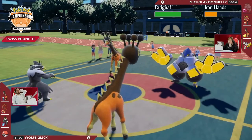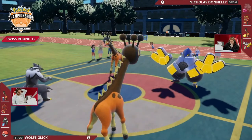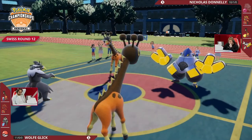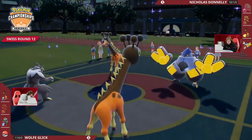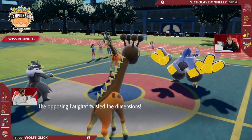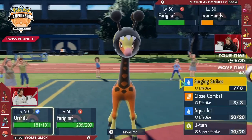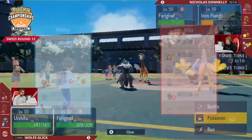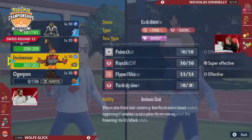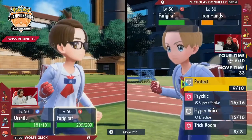This is a really really intense game three. Hyper Voice is not going to do that much right now, but the Throat Spray boost means it's a huge offensive monster. We saw Wolf's Farigiraf move first here, so that implies trick room on the opposing end — there it is. Trick room is going to help bolster Iron Hands' ability on the field to pressure down with a lot of attacks, and knowing that it is going to be the fastest thing on the field.